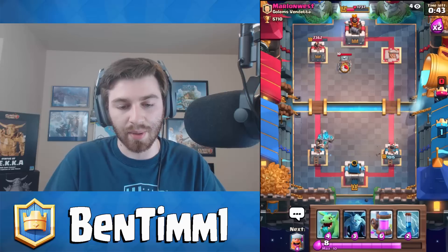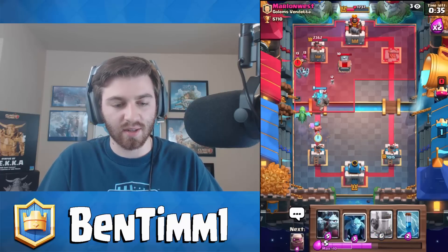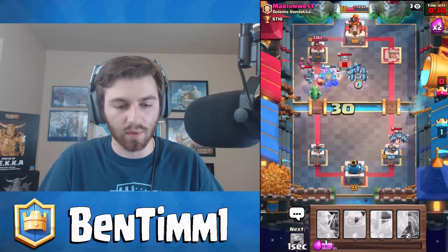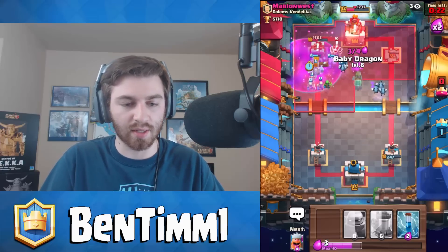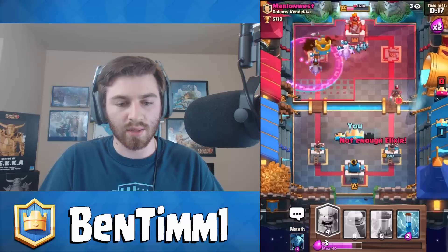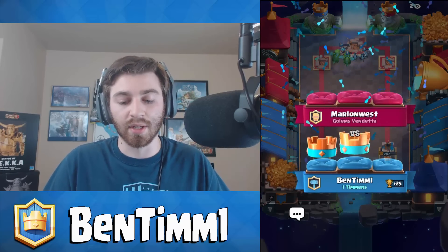We did get logged. We know he has ice golem and zap. I'm actually glad he placed the tombstone over there. We'll go third on the lumberjack, third on our regular minions for defense, third on our minion horde — I'm not giving away this tower for free. No chance. Drop the lumberjack up here, get the three crown — so easy! Hit him with the GG. We had a huge advantage there but props to the level 12 for getting up that high.